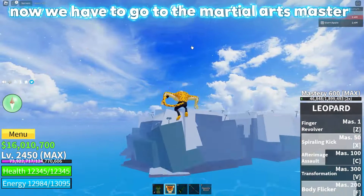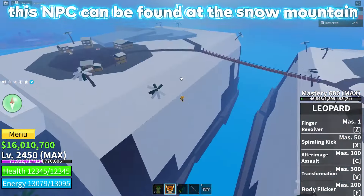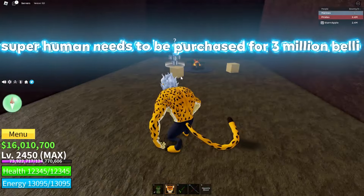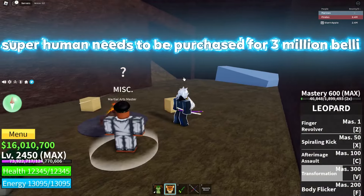Now we have to go to the Martial Arts Master. This NPC can be found at the Snow Mountain, in the secret tunnel. Superhuman needs to be purchased for 3 million belly.